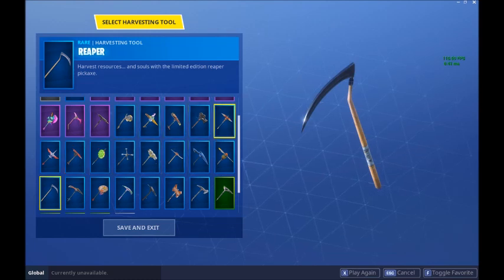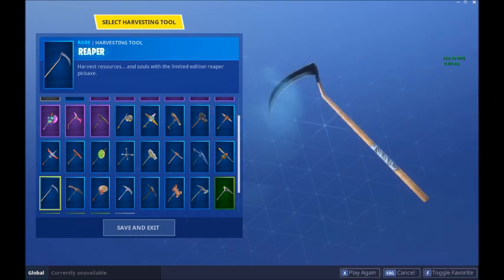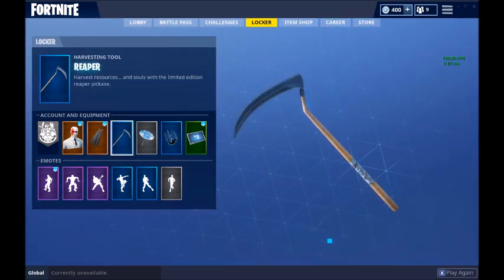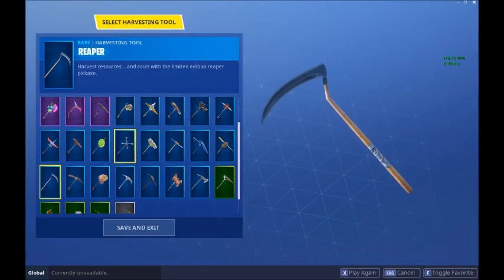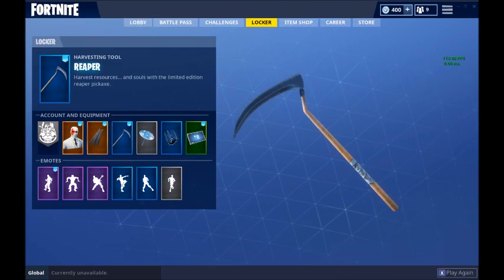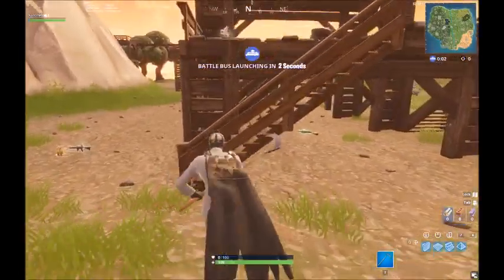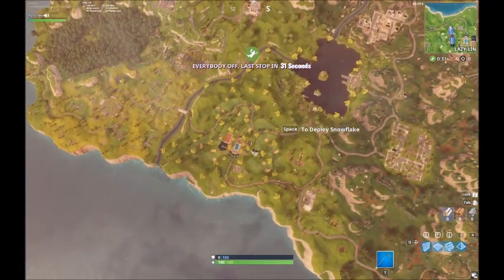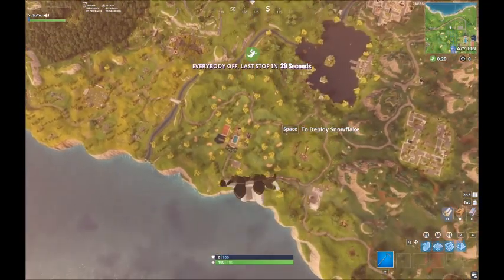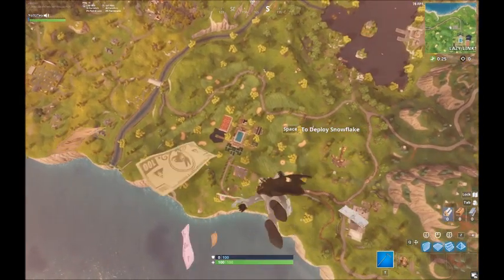If you go into the locker, you can see the reaper axe is there — the balloon axe is gone, it's not there anymore. This actually changes to the reaper; it's got the sound and everything. If I favorite it, it's still the reaper. Let's go into a game — I've got the reaper inside the game. I think this is a really good pickaxe, it looks quite cool.